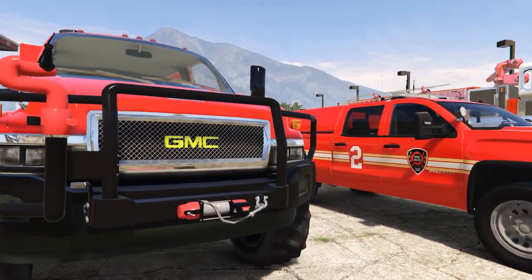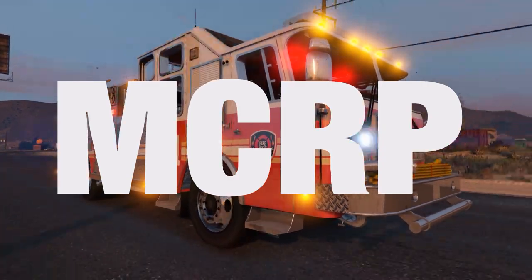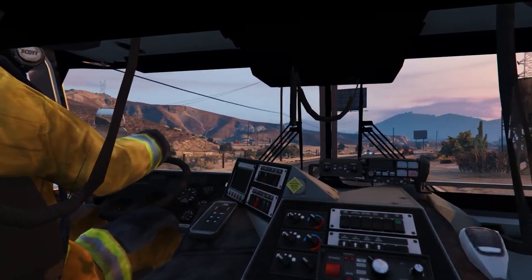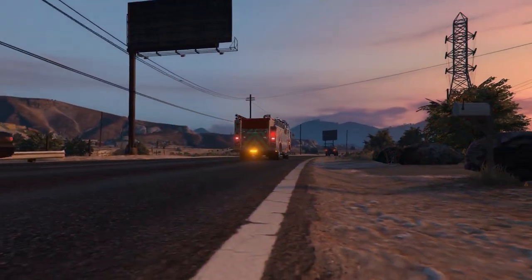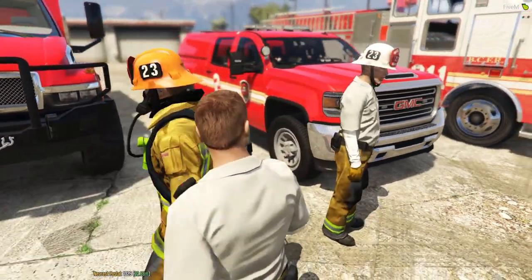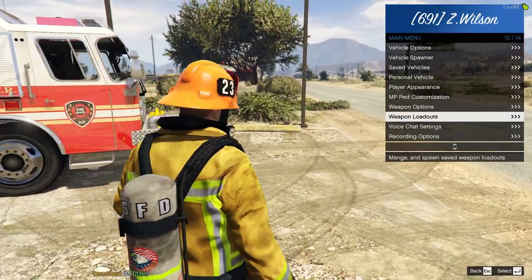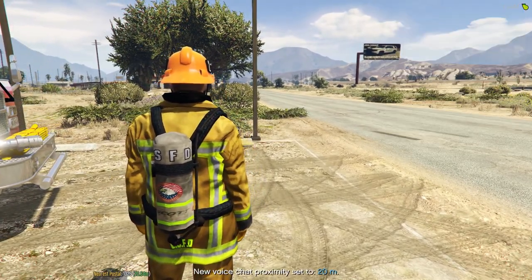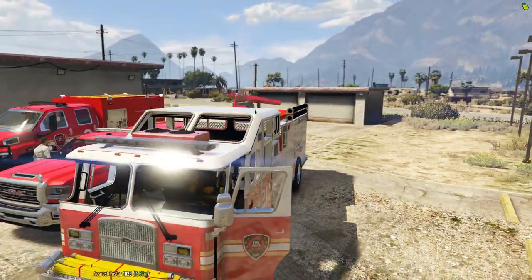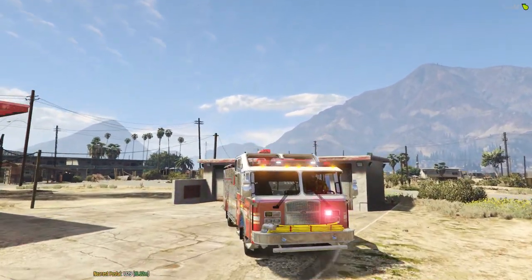We're about to turn it in. Check out the new GMC — I'm gonna be driving that today. You guys all know your rig assignments, right? Let's have a good day. I'm gonna check all my lights, make sure they work. Same here — everybody check your rigs, make sure everything's okay. Let's go ahead and check this baby out, make sure my lights are working on my siren.